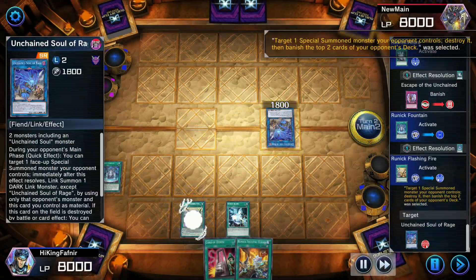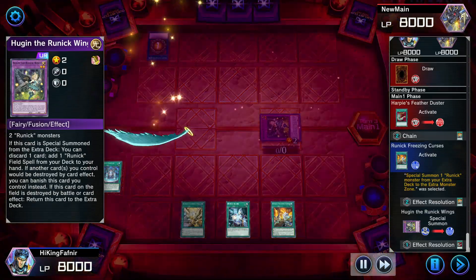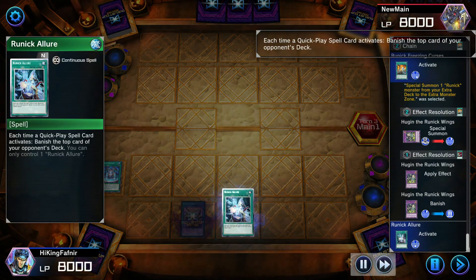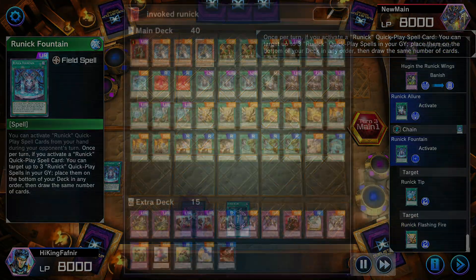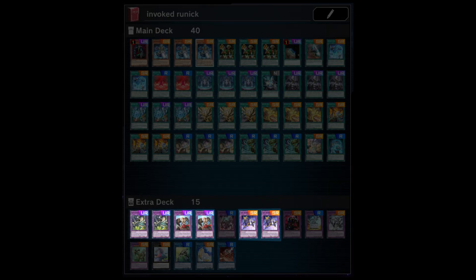The effects of this archetype are pretty straightforward: disrupt your opponents and banish, or protect your life points and field spell. All you need to know about this deck is that it doesn't have any main deck monsters — so far they only have three fusion monsters, which you summon in an abnormal way.